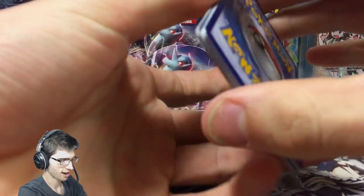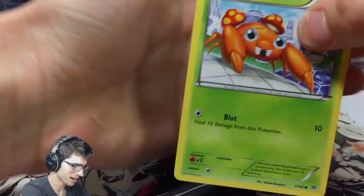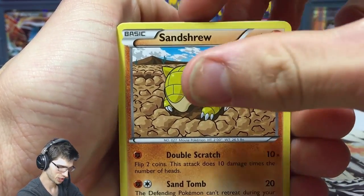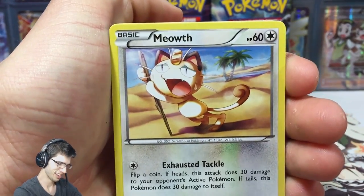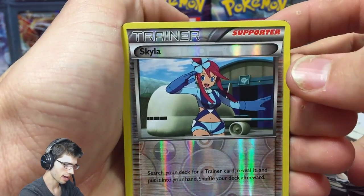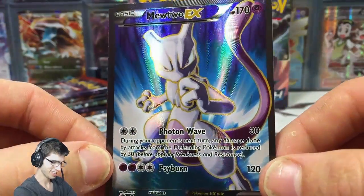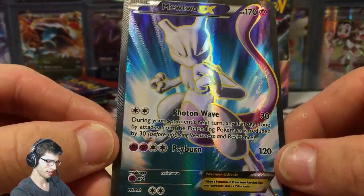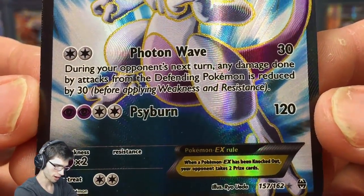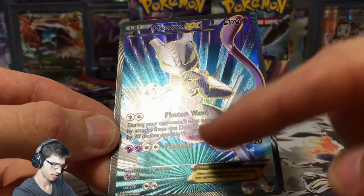I'm in a good mood today. I've felt something pretty amazing in this pack — I'm not going to say what kind of amazing, but I know it's something spiffy. We've got Pan Jam, Town Map, Buddy Buddy Rescue, a Pancake, Skyla, Skyla Bay... and then we have a Mewtwo EX full art! Let's go! Definitely one of the better looking full arts — it's got Photon Wave and Sideburn, and it looks absolutely awesome.